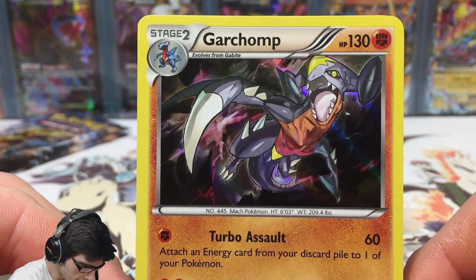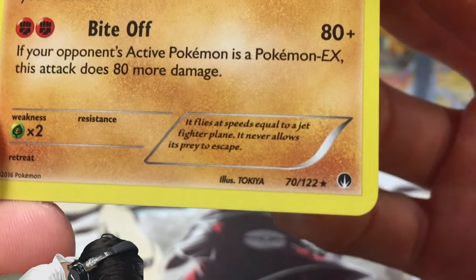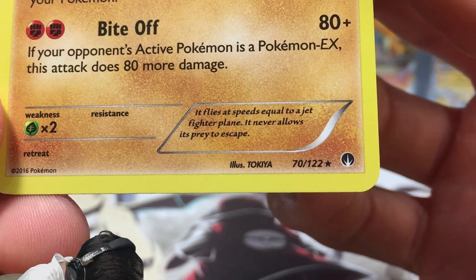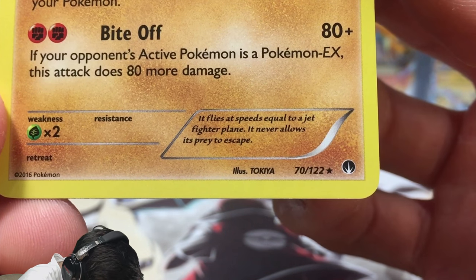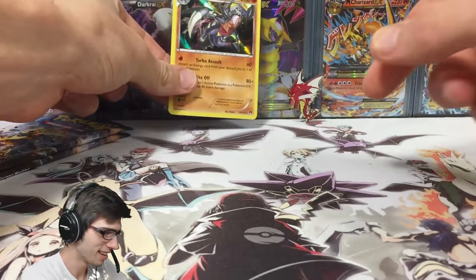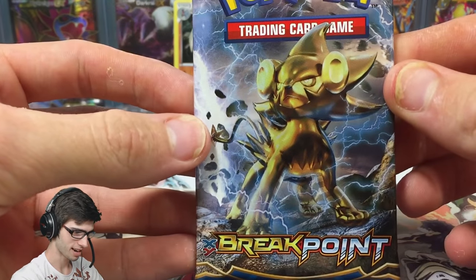Nice! We got a Garchomp holo with 130 HP with Turbo Assault and Bite Off. The flavor text says 'it flies at a speed equal to a jet fighter plane, it never allows its prey to escape.' Garchomp is so brutal — I love it! Solid first pack.